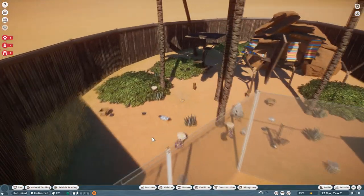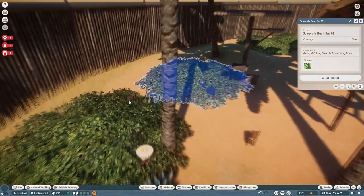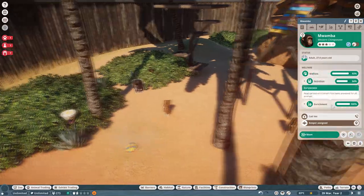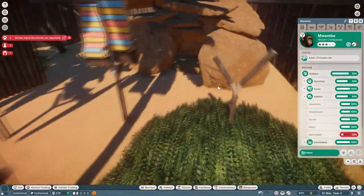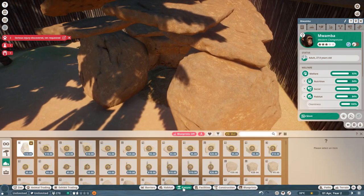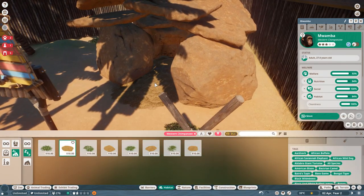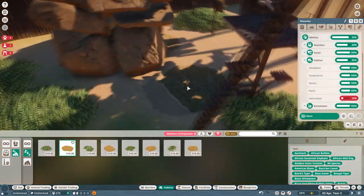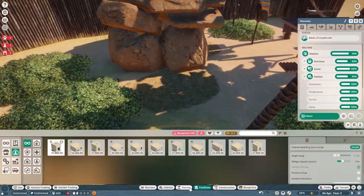The only other thing to note is that as you add in more chimpanzees, you will find that the hard shelter will go down a little bit. So to address this, just place down some more bedding for your animals and put it in a bit more shelter and that will make them happier. You may need to build up a few more shelters just for them.